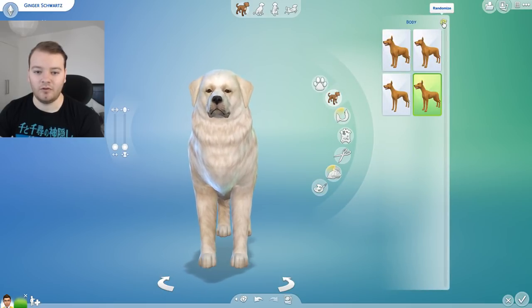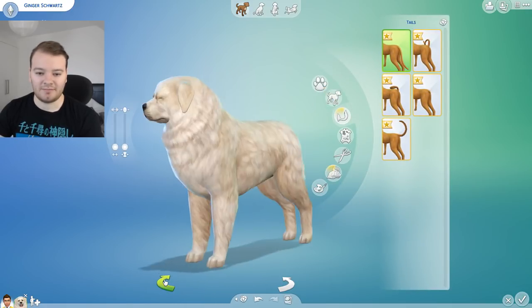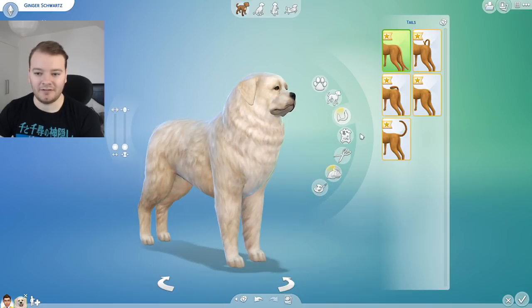So then we go to body, one, two, three. It's not too bad. Can I spin you around so I can see your tail, please? Thank you very much. One, two, and a three. The same tail that you had at the beginning, I think. That didn't really change much.